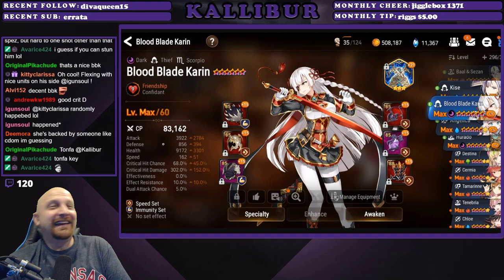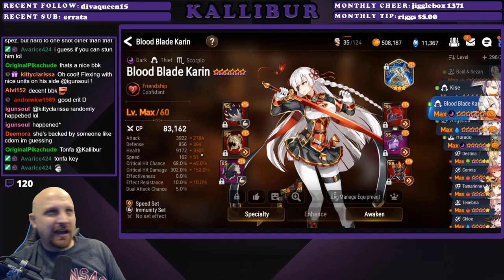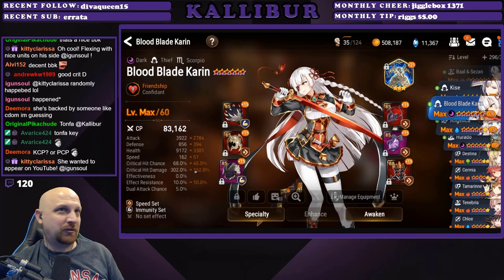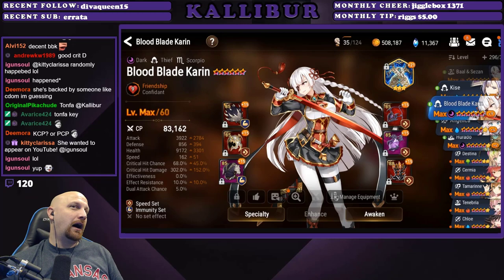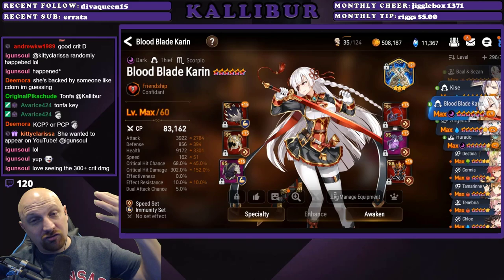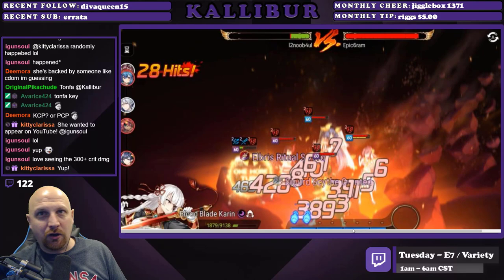This BBK is 83k CP with 3922 attack, 9172 health, 162 speed, 68% critical hit chance, and 302 critical hit damage. BBK has one purpose in life and that's the cleave — she cleaves and she kills people, then she kills somebody else again. Absolutely amazing. You could possibly even make her a little bit slower to do more damage depending on right-side gear, but either way she's going to do huge damage and delete people off the map.